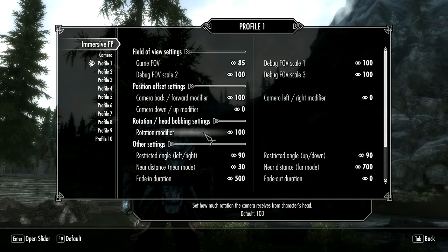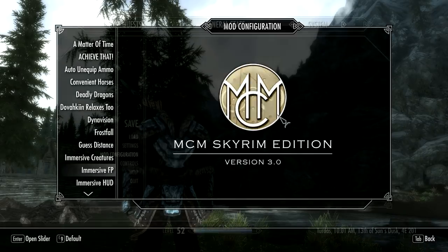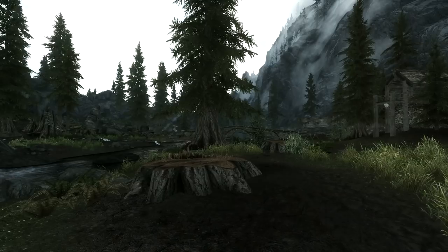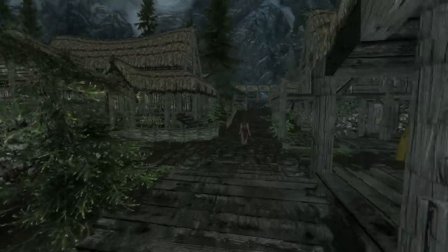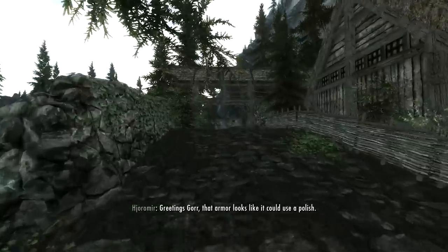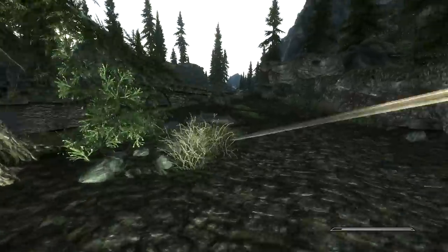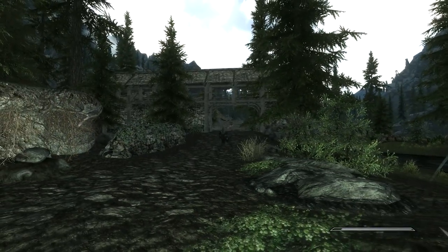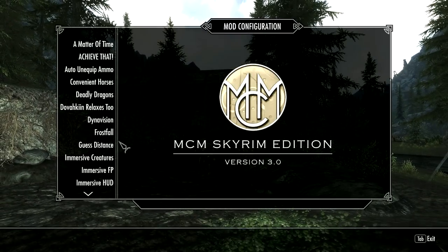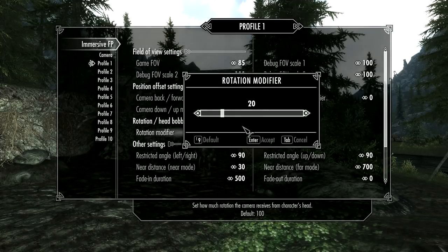You can actually turn the head bobbing down — let's just say to 20 — and go back in to Immersive First Person. And as you can see, the effect is a lot nicer. It's faint. If I take my weapon out again — let's go for a sword — it's still there. You still have that feeling of actually moving, but it's not as nauseating. However, for me it's still too much. I appreciate the realism and the immersiveness, but it really does unfortunately make me feel a bit nauseous.